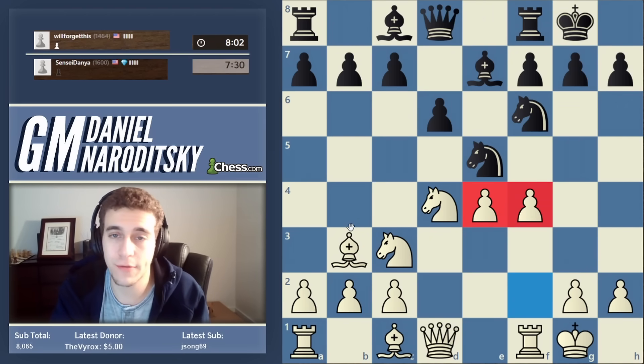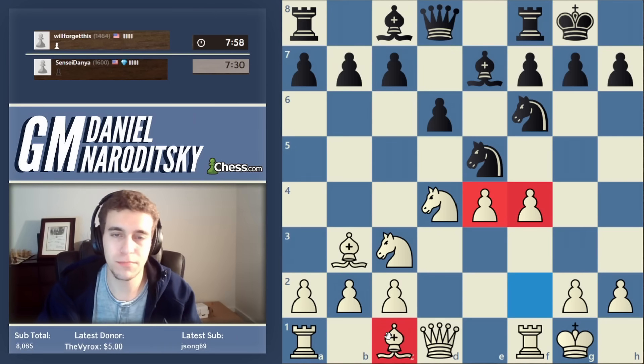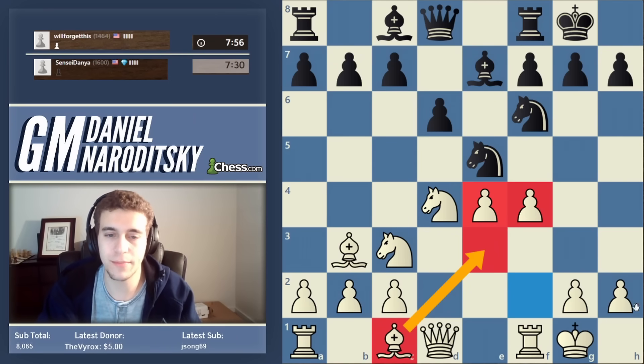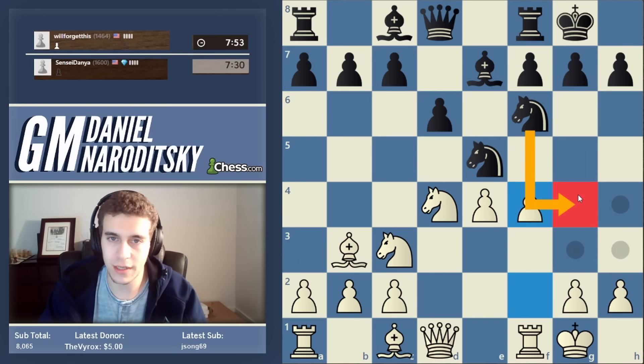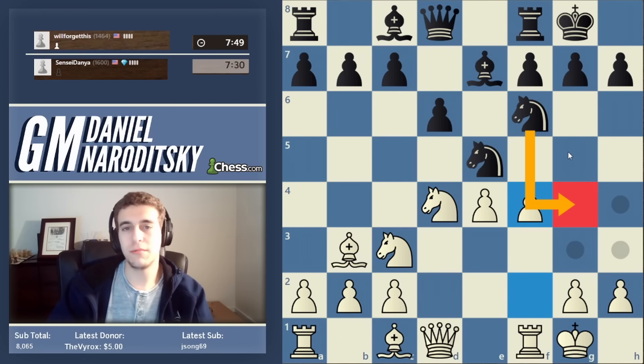The reason I dismissed f4 earlier is because it doesn't come with tempo. Now that the bishop is on a safer square, f4 is a little more justified and safer. We have more control of the center; we still probably want to complete our development at some point, although the immediate bishop b3 might still run into knight g4, so we have some things to solve.